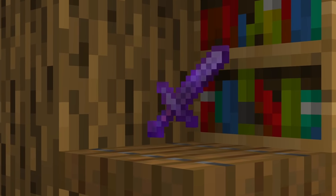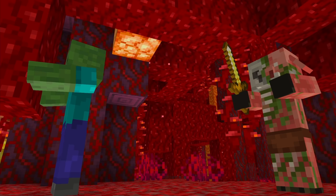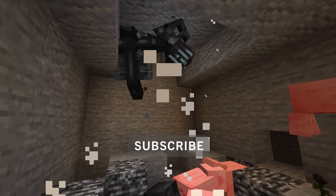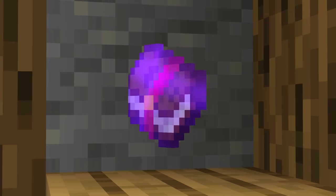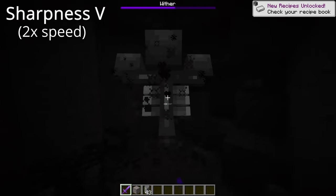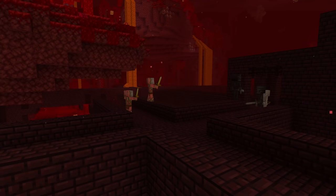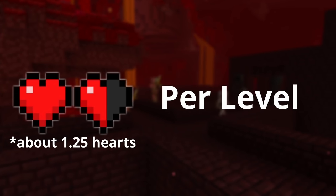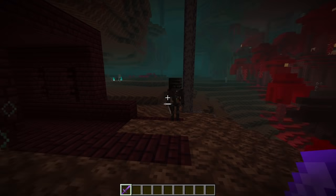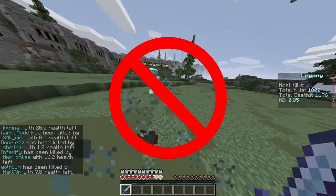Smite is marginally more useful than Bane of Arthropods. It basically does more damage to undead things in the game, like zombies, skeletons, or even wither bosses, so it can be useful in some scenarios. But just because it's useful in certain scenarios doesn't mean you should actually use it. It does perform better against the wither boss than normal Sharpness. More specifically, Smite adds 2.5 HP or 1.5 hearts per level added to a weapon, basically allowing you to one-shot zombies and skeletons. However, it does not do extra damage to players, which is normally the bigger concern.